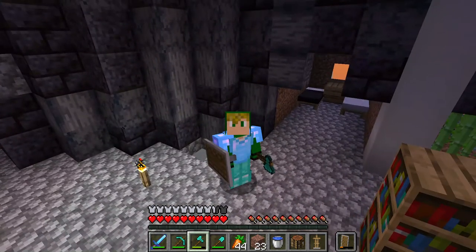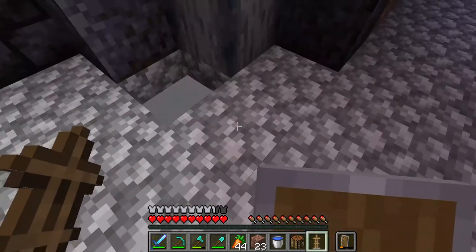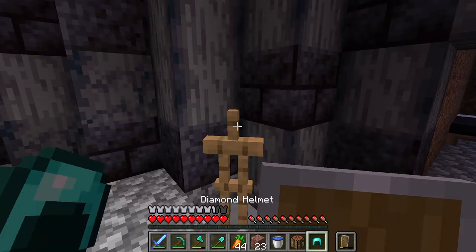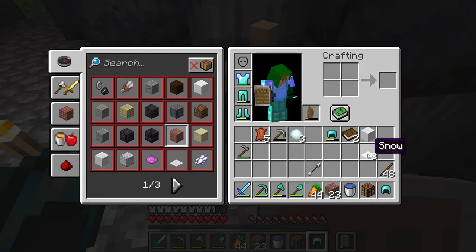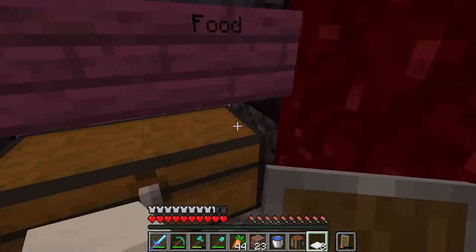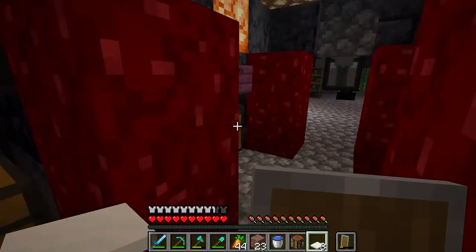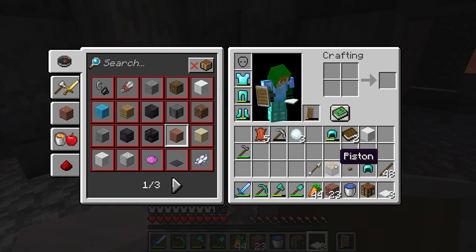Hi guys, welcome back to another video. Today I'm going to be showing a tutorial on how to make a crafting helmet using a crafting table. You basically place four blocks down of snow — the sheet carpet things, just called snow. You use three snow blocks to do that, and you also need a piston — you can use a lever if you want — and a crafting table.